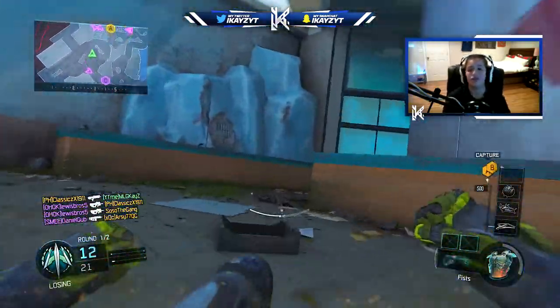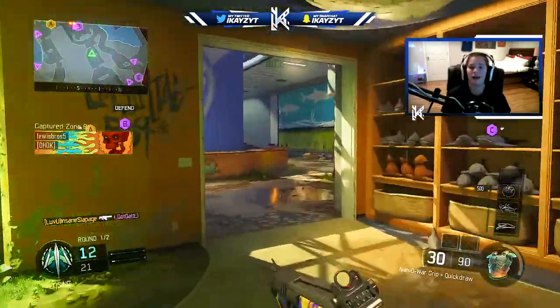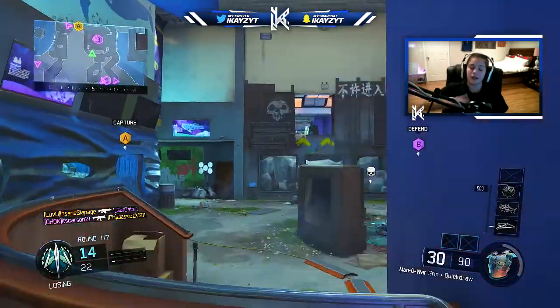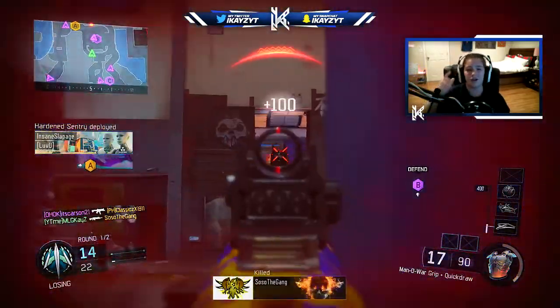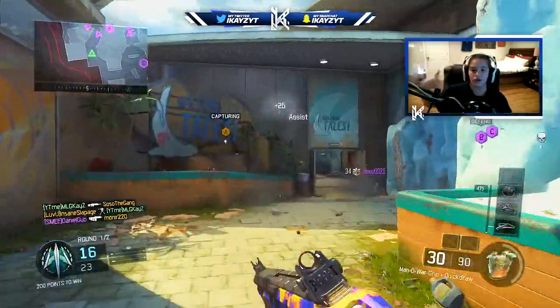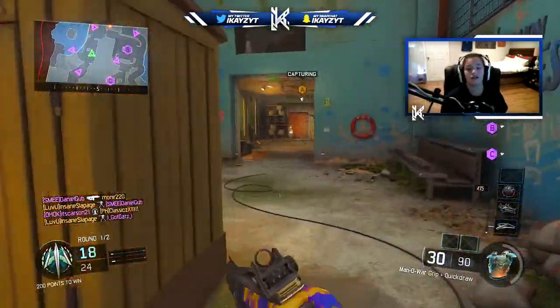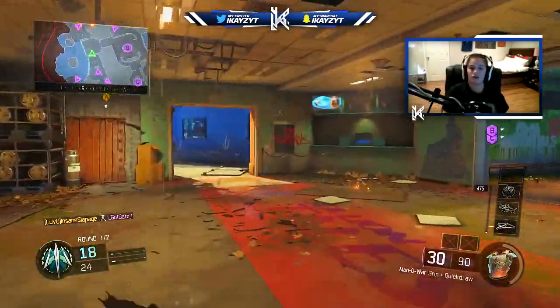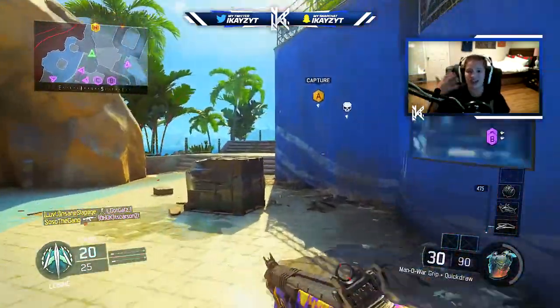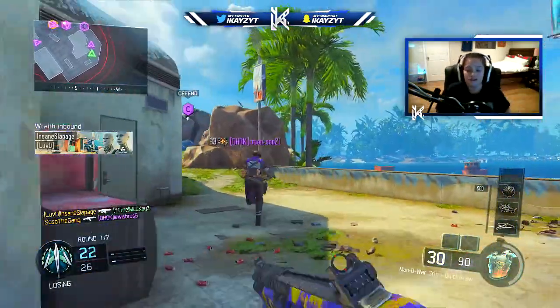The perks I have on it are Afterburner, Fast Hands, Scavenger, and Tac Mask. Tac Mask so I don't get stunned or flashbanged. In my opinion, I don't really see Gung-Ho as necessary. Scavenger just so I can replenish ammo. Fast Hands I run on everything so I can swap weapons and call my score streaks fast. And Afterburner because it makes your boost faster.